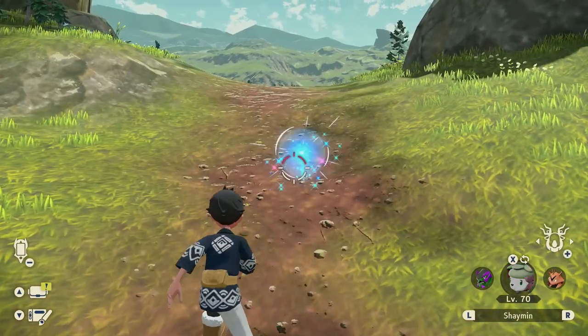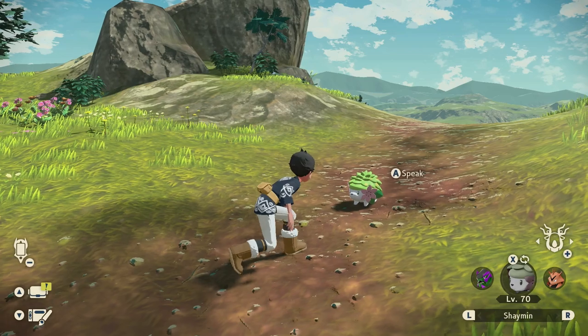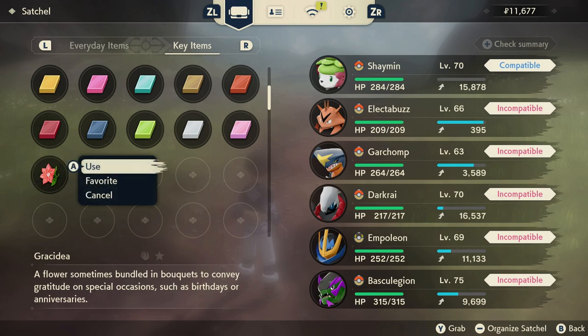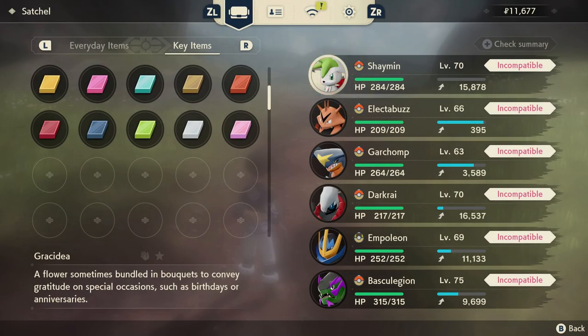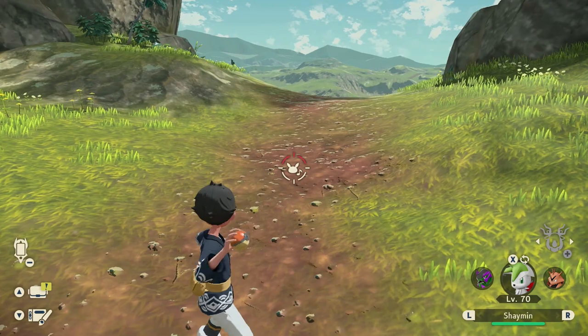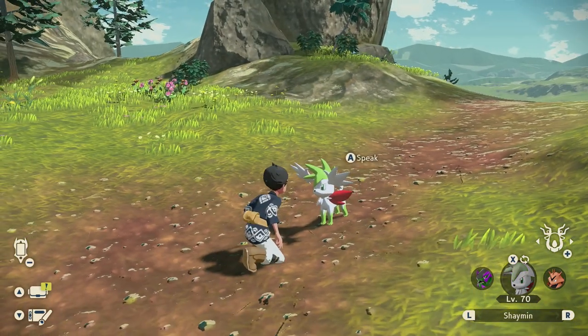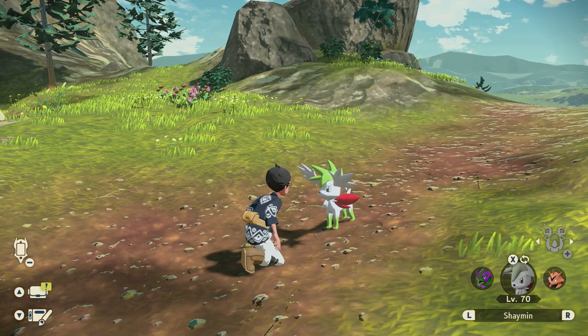If you throw it out of the Pokeball, you can tell that it is extremely cute looking, but don't underestimate it because it is pretty powerful. Anyways, if you want to make it even more interesting to use in battles, you can actually use that key item, the Gracidea Flower — basically every time you use this on Shaymin, you will let it transform into Shaymin Sky. It will automatically transform back to Shaymin after battles during the day, but that's where the flower comes in, because you can use it as many times as you want.